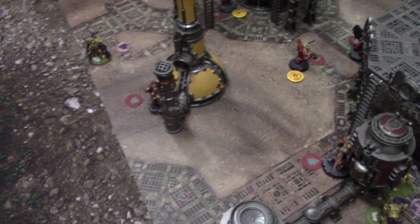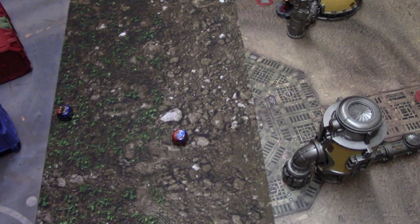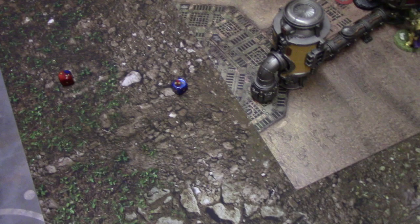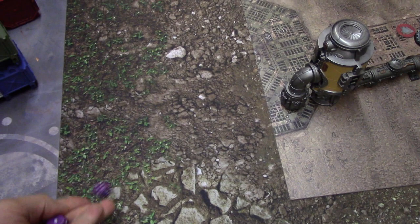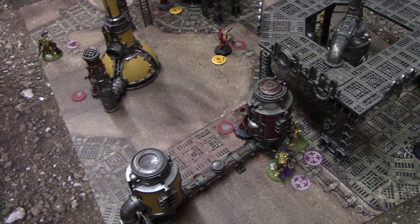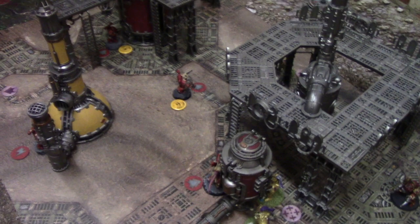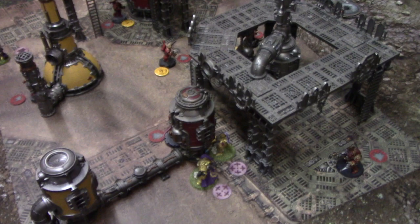Andrew's plasma sniper shoots at my Custodian - rapid fire range, hitting on threes, re-rolling ones for sniper specialism. Both hit. Not overcharging. Rolling to wound on threes - one wound, AP minus three, so four-up save - it's a one, goes through for one damage. The bolter marine also shoots while obscured in half range, hitting on fours - both hit, wounding on fives - no wounds. That's all the Crimson Slaughter shooting.